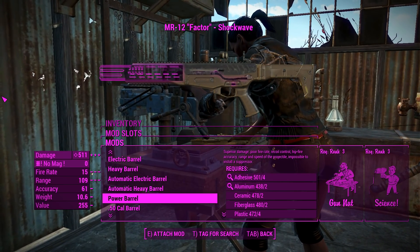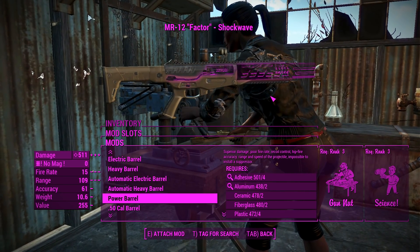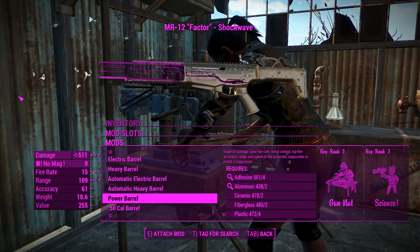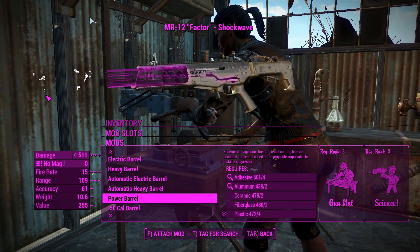And then you've got a power barrel here, which if you're familiar with Lorenzo's gamma gun, you can go ahead and make this thing fire massive telekinetic balls of death, which is awesome. It does come with a limited ammo capacity, but that kind of balances it out a little bit.